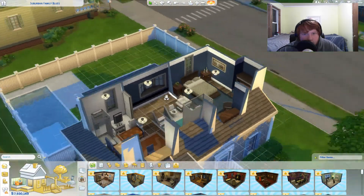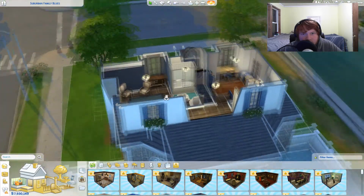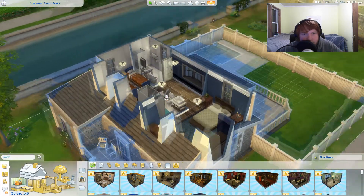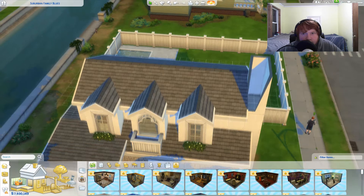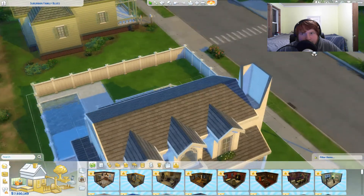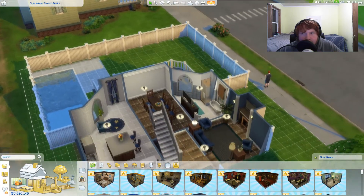The second floor looks like this — there's a bedroom here, I'm probably gonna put a computer in there. A little kids room there, and a bathroom. There are two bathrooms on the top floor. And there's the chimney thing at the top floor.